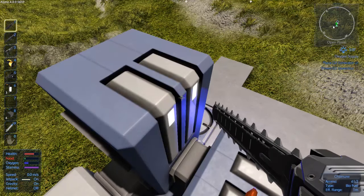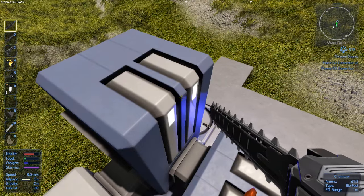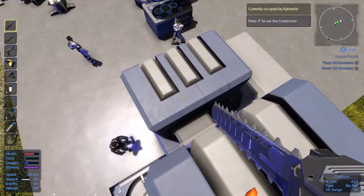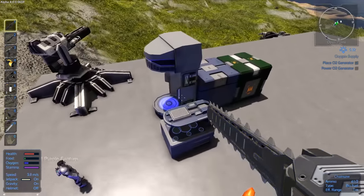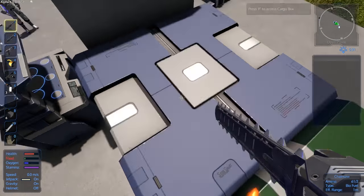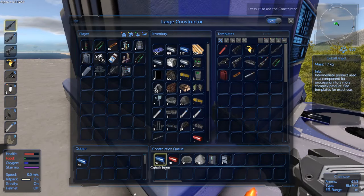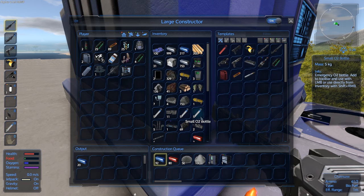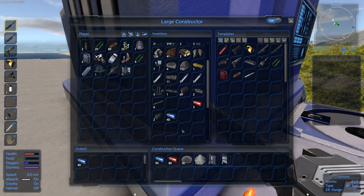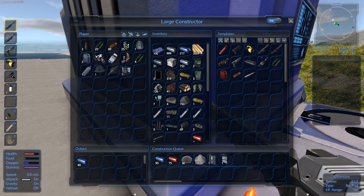I've set a cargo container to build for you. Thank you. We have a lot of stuff queued up. Yeah, this is why we probably need to make that extra constructor. I have a question — don't you think 1500 bullets is a little much? I didn't realize that's how it would work. There's 1500 bullets in my inventory right now and I have no idea where to put them.